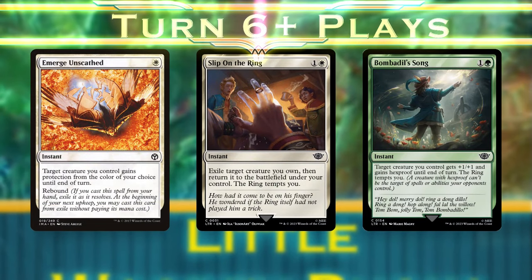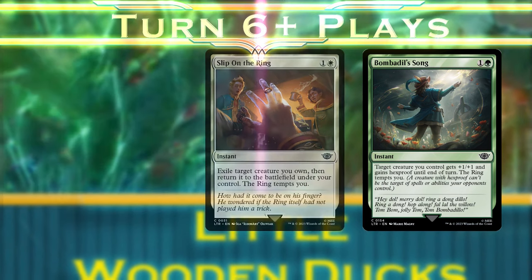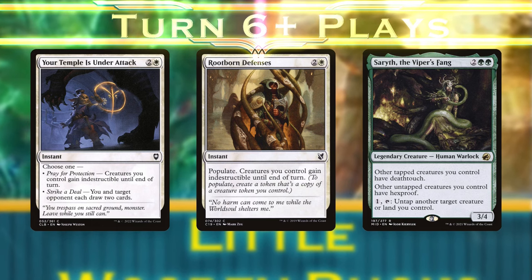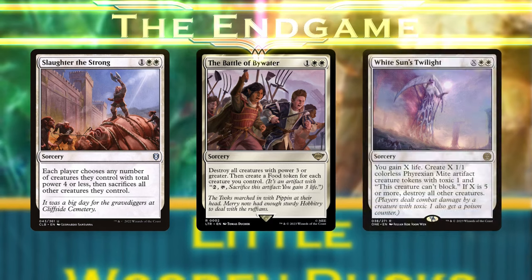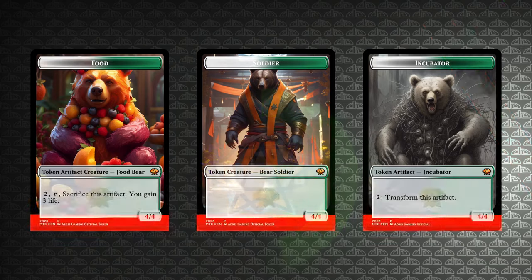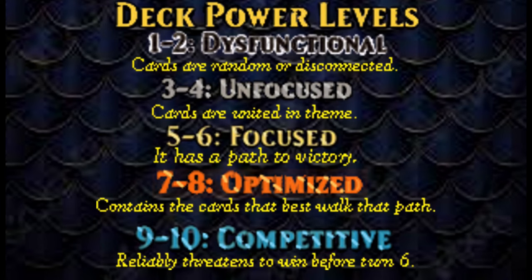Emerge Unscathed, Slip on the Ring, and Bombadil Song can protect Halsund while enabling him to attack safely into larger boards later. We'll be running these cards to protect the rest of our board and discourage blocks on even our smaller creatures. We'll also play Ulran Frostfang, Toski, and Hunter's Insight to refuel our hand and draw into any of these crazy board wipes to clear the field and run wild with bears. This deck can bring a lot of power out very early and consistently. It's a little more reliant on the commander than I'd like, but it's got more than enough interaction to protect it and enough mana to redeploy if something goes wrong.